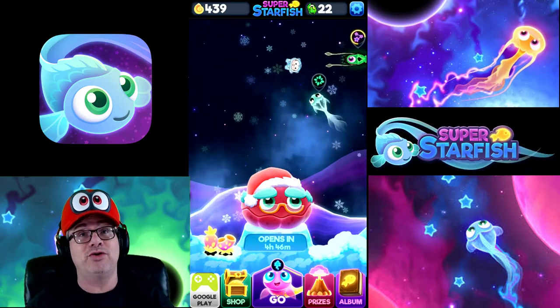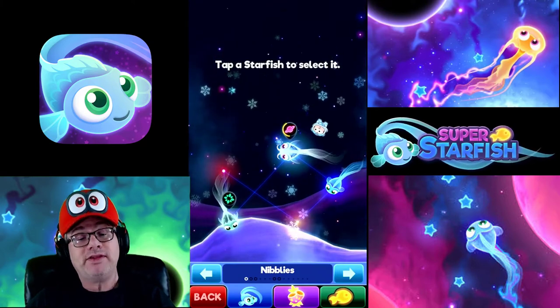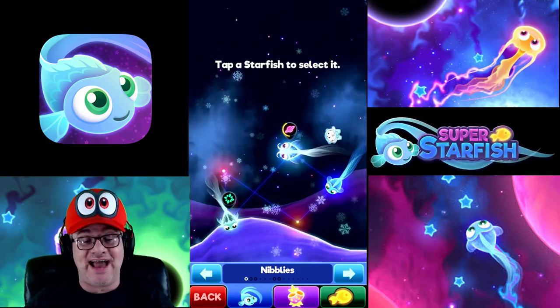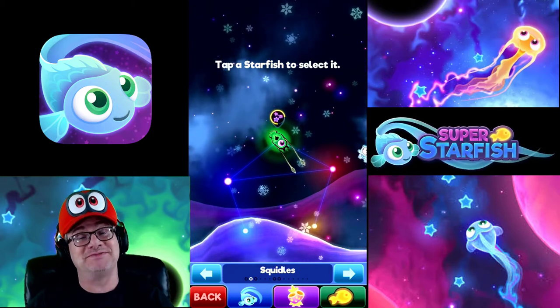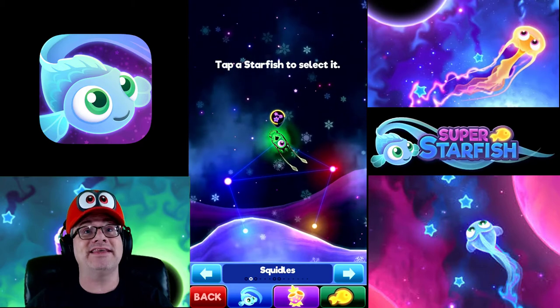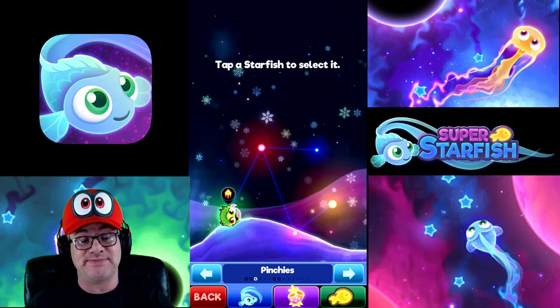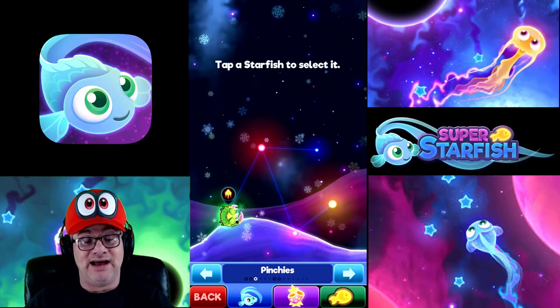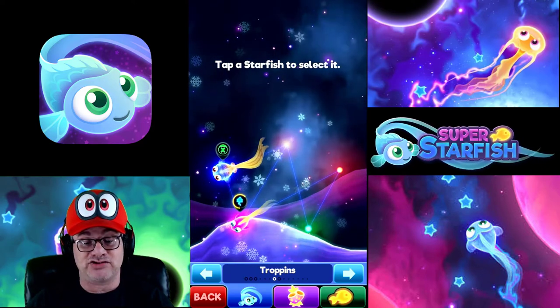This is pretty cool. I'm going to go into some gameplay here just to show you all what's going on. These are the starfish that I've actually unlocked already: Nibbles, which is pretty cool, and Squiddy. I like Squiddy the most because he's green. Let me know down in the comments section what you guys like — what's your favorite color, because green is my favorite color. I just unlocked Pinchies today. That's pretty cool. And we got Trapples.